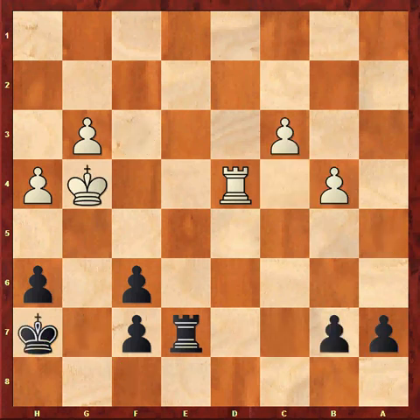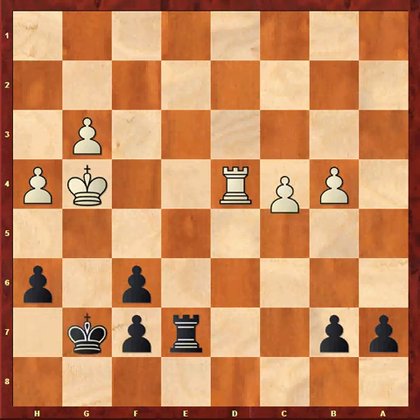In the game I played Kh7. C4, Kg7, c5. I think this is the correct way for White to play. He will eventually try to make a passed pawn with b5 and c6. Obviously Black is playing a bit passively, and I realised this was a mistake after the game.